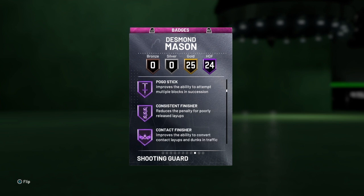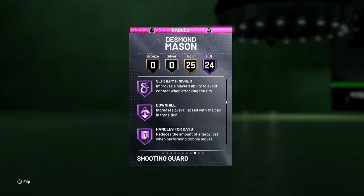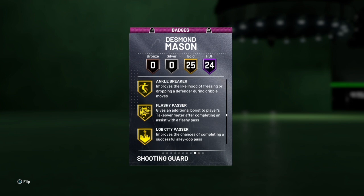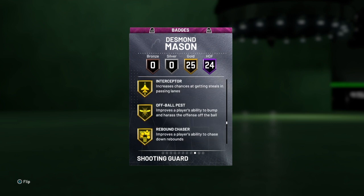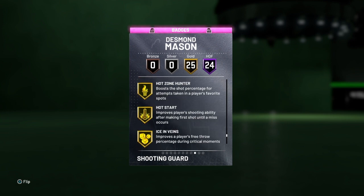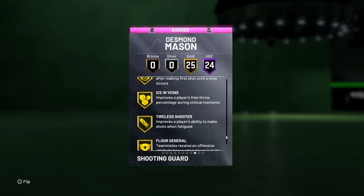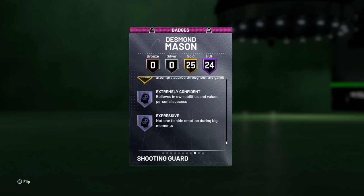Lightning reflexes, pogo stick, cross key score, fancy footwork — five finishes already. Giant slayer, pro touch, showtime, downhill, handle for days, quick first step, space creator, stop and go, tight handles. 25 gold including catch and shoot, put back balls, ankle breaker, dimer, pick pocket, pick dodger, interceptor, off ball pass, rebound chaser, tighter defender, trapper, bailout, needle threader, unpluckable, green machine, hot zone hunter, ice in veins, tighter shooter, floor general, volume shooter. He's extremely confident and expressive.